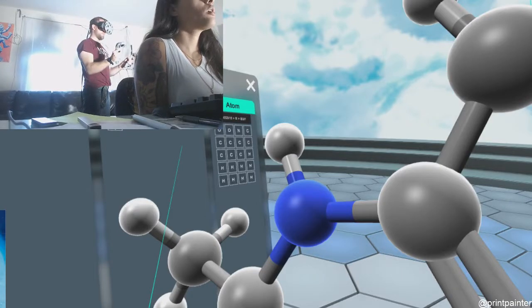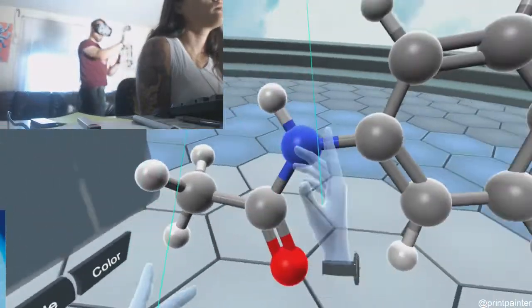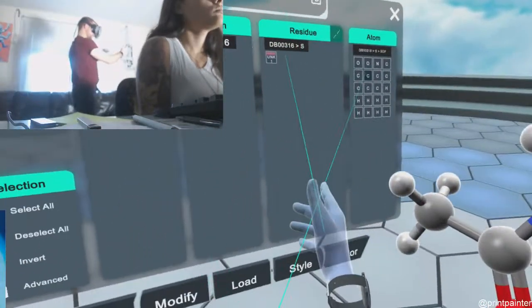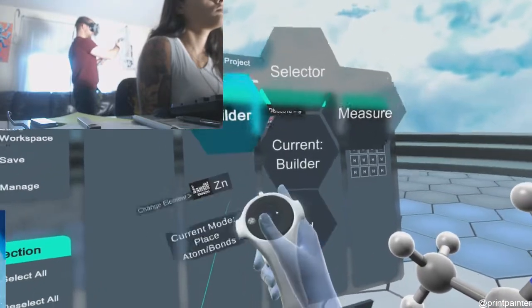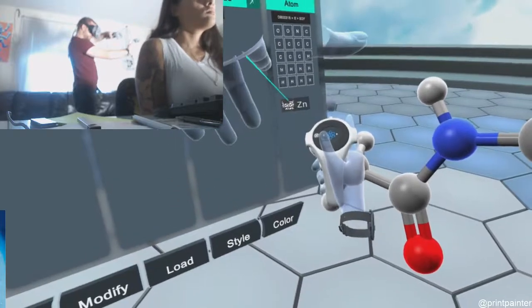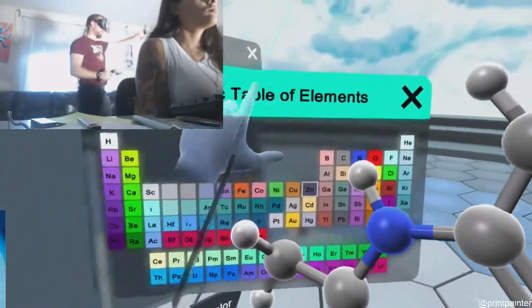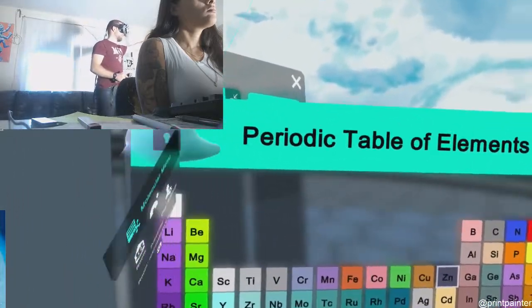Now we are going to add an atom. In my hand, the button above the D-pad on the right hand. I'm going to go to the menu. We'll go to the Builder. I'll put my hand up and point and hit the trigger. Hit the pure available elements. Grab. Put it where I want it.